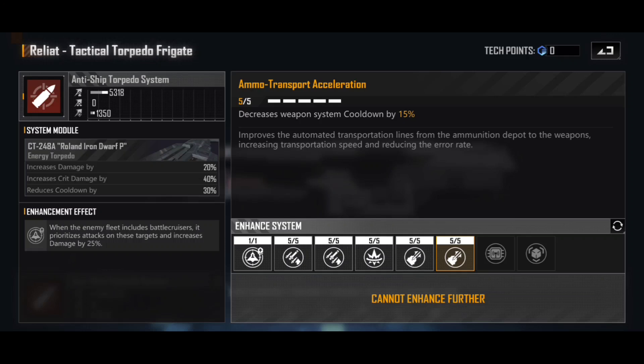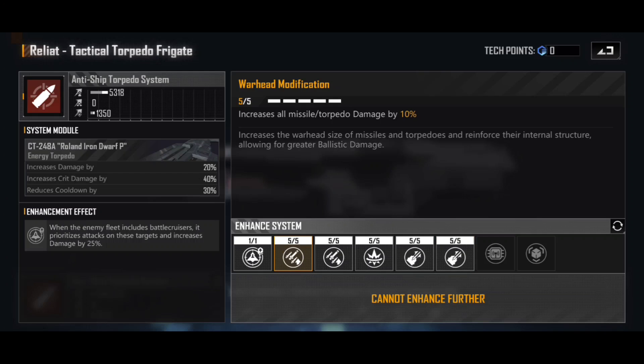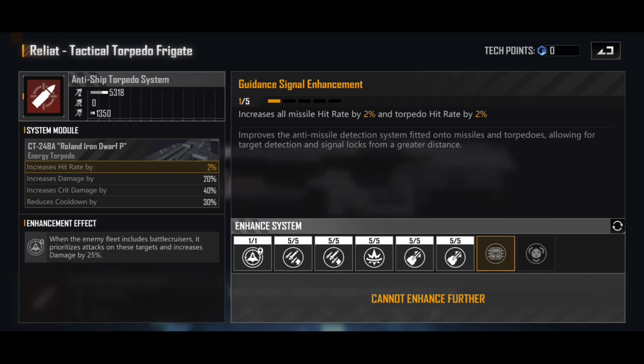You'll notice this time I've ignored my usual advice about increasing the hit rate — that's because I've not found I really need it. That 2% hit rate per level gives a 10% torpedo and missile hit rate at full enhancement. You'd have to sacrifice one slot; if you're going to, I'd probably lose either the warhead modification or the loading mechanism upgrade to do so. But I'm not finding that my torpedoes are missing all that frequently against big targets. If they're intercepting your torpedoes, hit rate doesn't affect that — there's not much you can do, so for me the hit rate just isn't overly important.